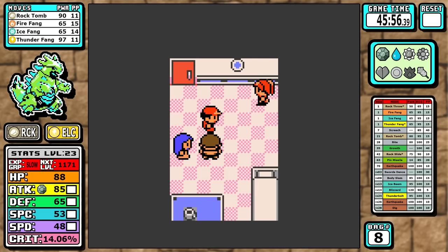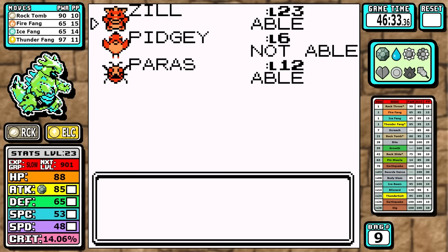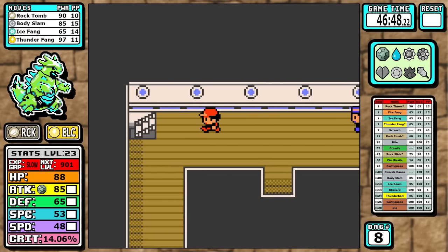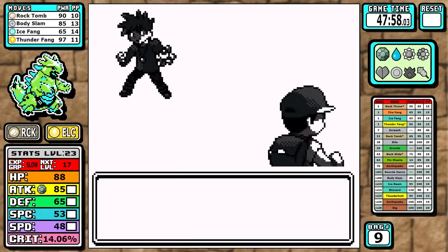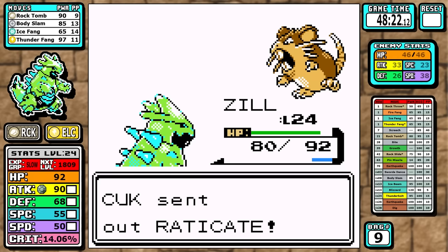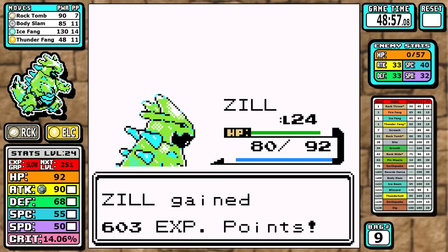We take it down to the SS Anne where we learn Body Slam. It's not as powerful as Rock Tomb, but having a second attack that utilizes our massive 134 base Attack is very welcome — the extra PP means we can mostly rely on that Attack stat. I replace Fire Fang since it's outlived its usefulness; we still need Ice Fang for Ground and Rock types and Thunder Fang gets STAB as our strongest move. We also grab the rare candy from the Gentleman. For Rival 3, Rock Tomb handles most things; I use Body Slam on lesser opponents. The Ivysaur is close but never going to beat me.